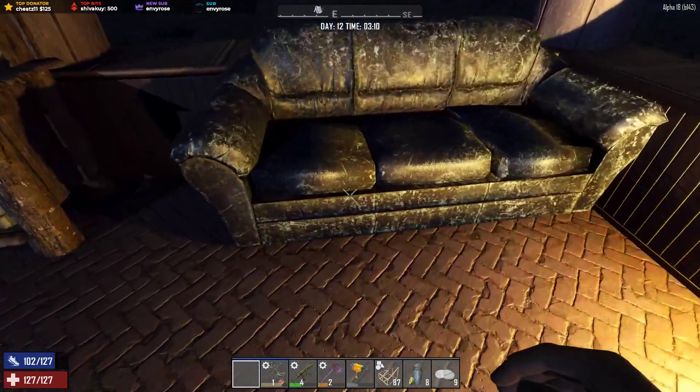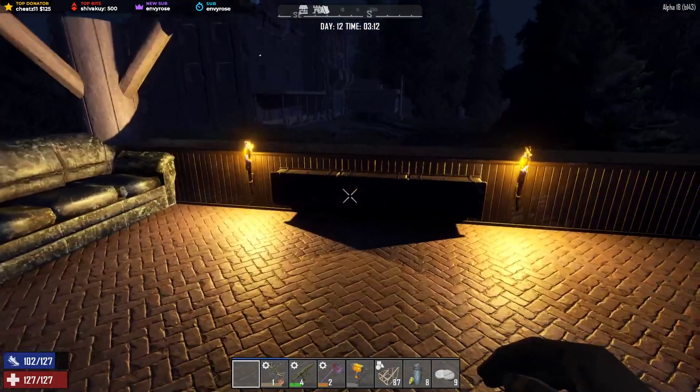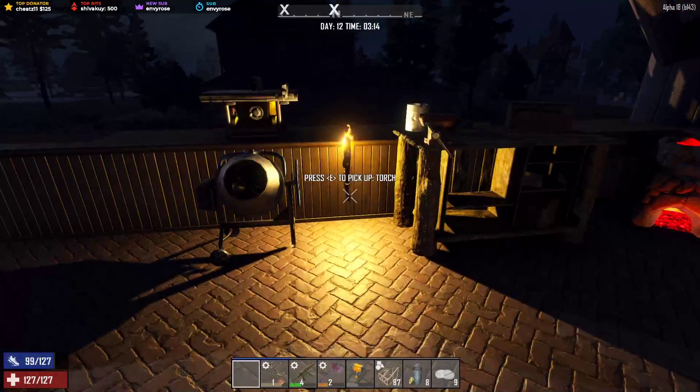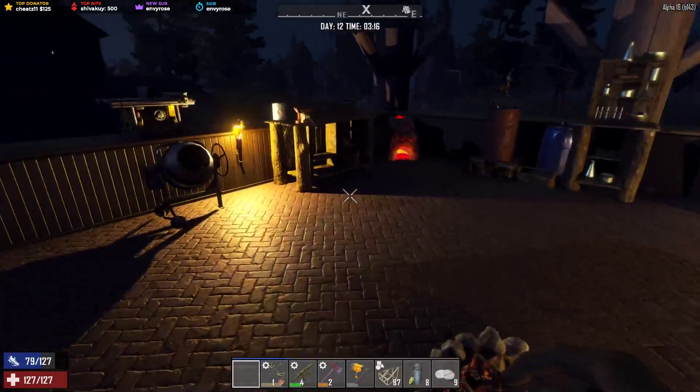I'm gonna get fleas from it. It's not too clever is it? Do I have a torch on me yet? I think I need to light up this side. It's the natural light. I know we can make like a table.